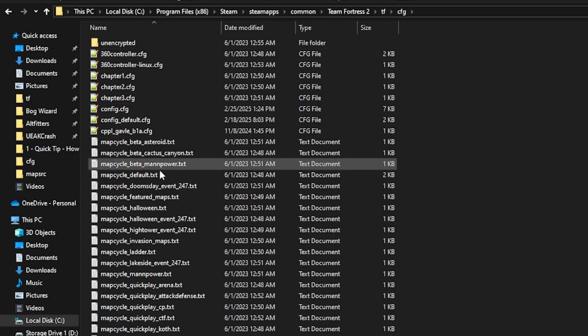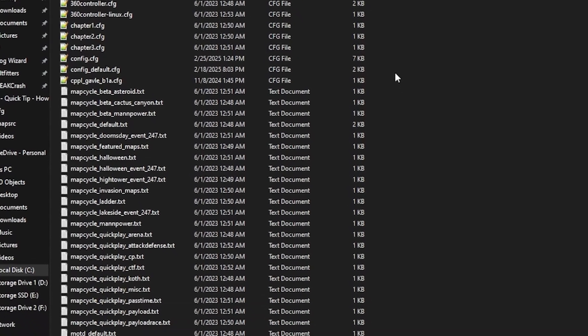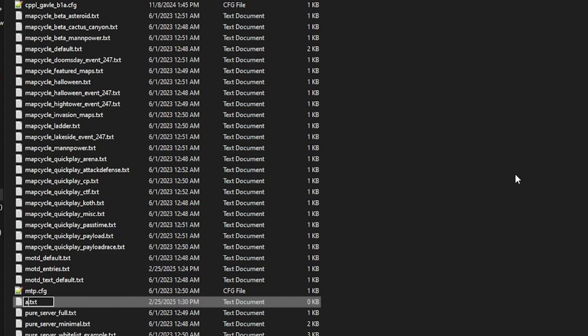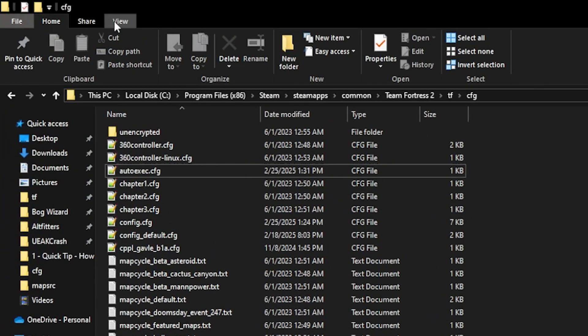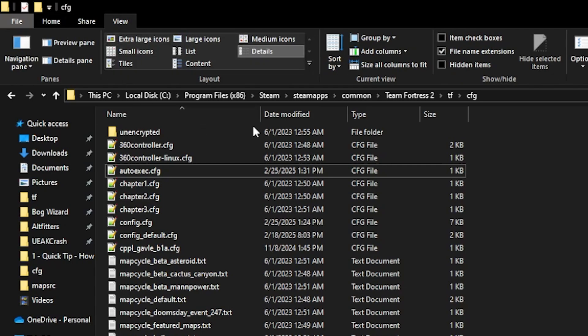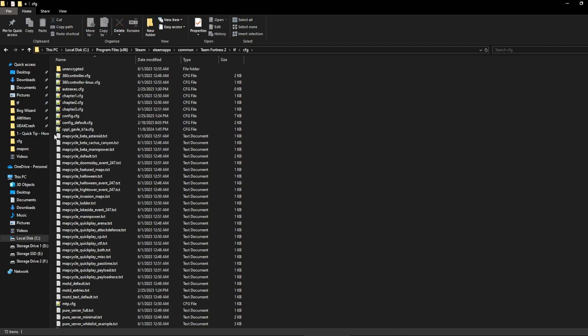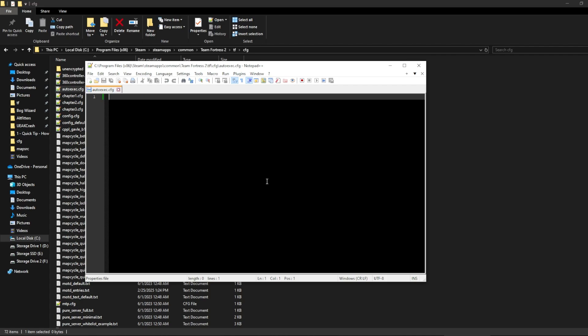You're looking for a file here called autoexec. If there is one already, open it up and go on to the next step. If there isn't, right click and go to New > Text Document, type in autoexec, and then replace .txt with .cfg. If you don't see the extension, you might need to turn that feature on in Windows — it's just a checkbox. After changing the file name, you'll likely get a popup warning you about the file potentially becoming unusable, but it's fine, just hit yes. Then open this config file up in your text editor of choice. You may need to associate the file type with Notepad, but personally I'm already set up with Notepad++.